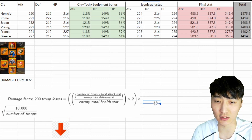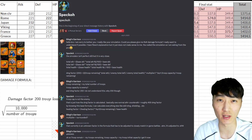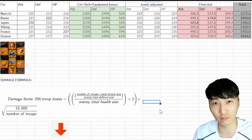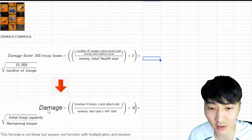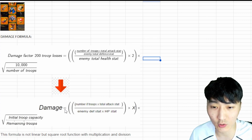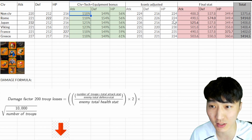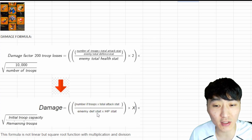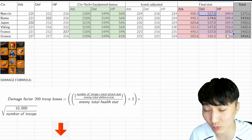So in order to understand this formula, I contacted the creator of Rock Simulator, Speca. Shout out to Speca for helping me make this video and understand this formula to its core. I'm going to simplify this formula for you. Basically, this formula says that the damage you do equals the number of troops you have multiplied by total attack stat — this is the base stat we're talking about here, not the percentage — divided by enemy defense stat and HP stat multiplied by each other, which is also the base stat.